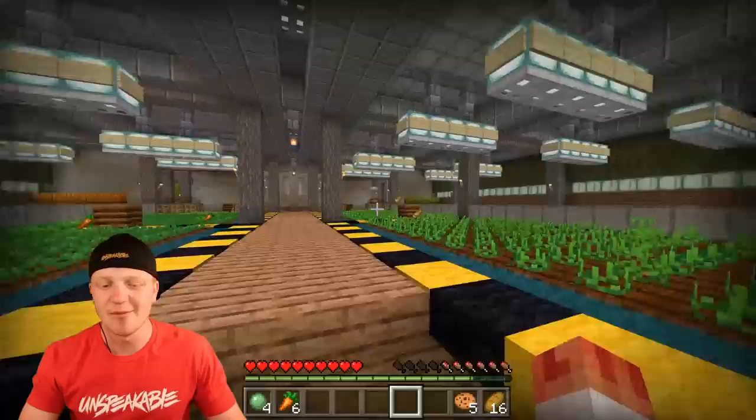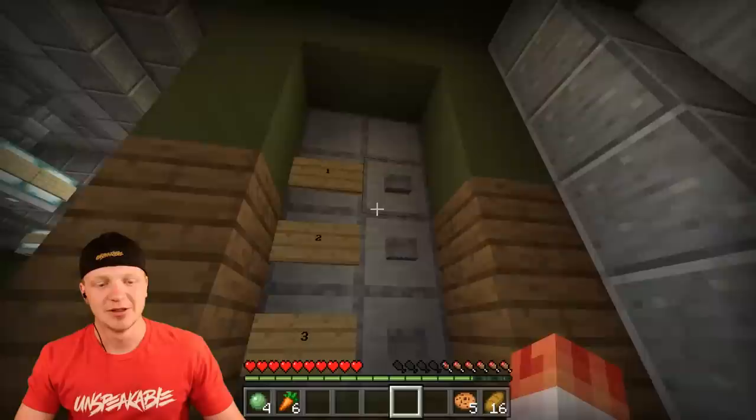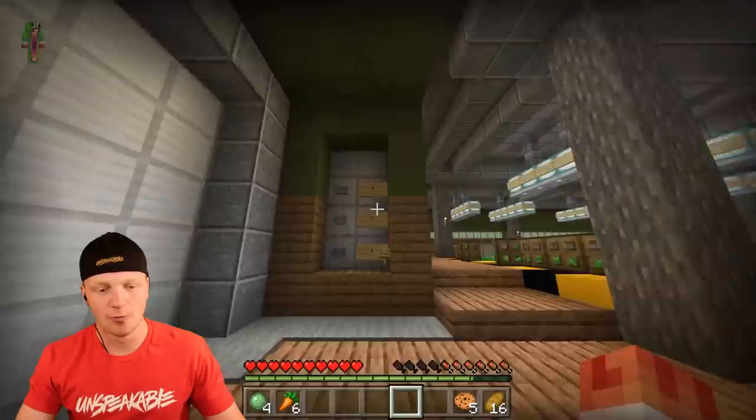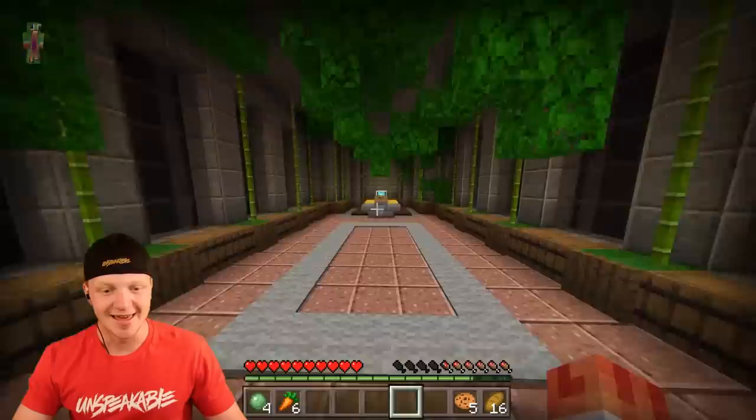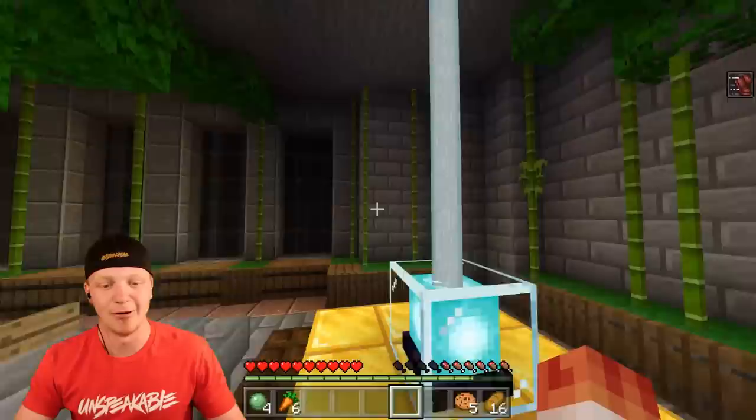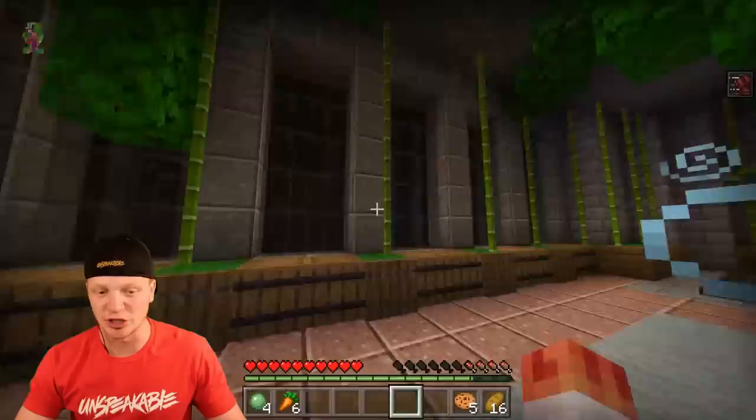If we come past the farm and over here to this door, this is where the base gets a little more secure. There's a code we need to enter and it is 3-1-6. Code confirmed, and it opens up the door. We are presented with a secret room. In this secret room we have a beacon right here, and we can turn on this beacon and it'll pretty much give us superpowers.